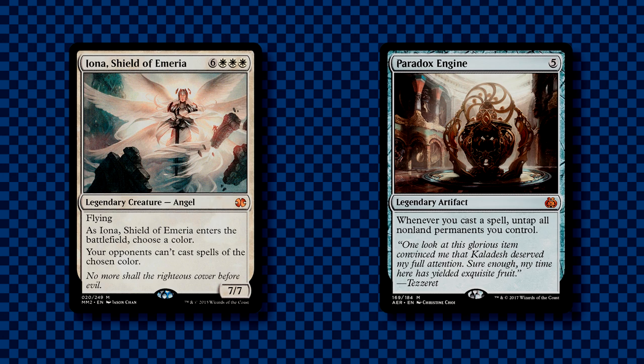Iona, Shield of Emeria was a very powerful lockdown creature who for a long time wasn't added to the ban list simply on the grounds that her mana cost was just too high to make her much of a problem. Unfortunately, this was proven to not be the case, as in Commander there are more than enough ways to cheat around that mana cost. She creates problematic board states where she keeps players from actually playing the game, and in Commander, having three opponents that might share one or more colors can mean that Iona is going to shut off a huge amount of their decks.